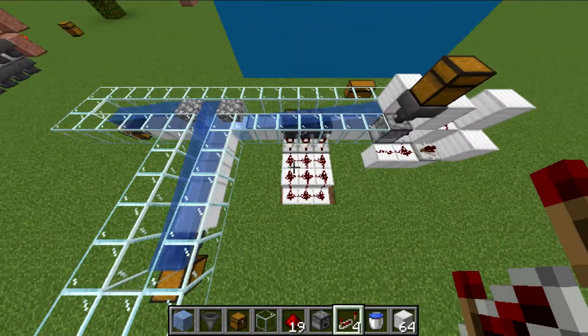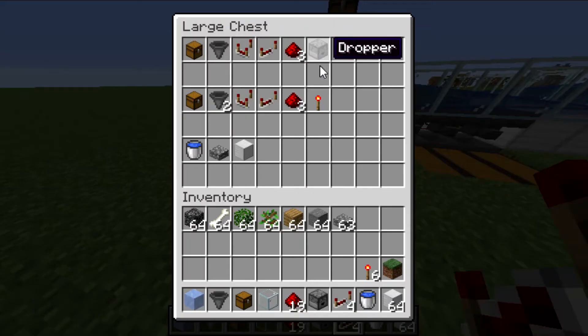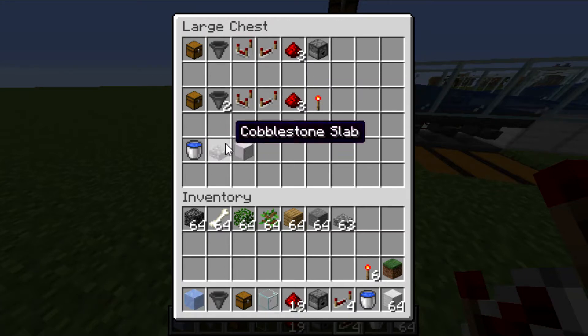Basically it's all controlled by this here. For this first part you will need: for each module — and I'm going to teach you how to do three — so three chests, maybe six hoppers, three redstone comparators, three redstone repeaters, nine redstone dust, three redstone torches, two water buckets, a stack of cobblestone slabs, maybe a stack of iron blocks as well, at least two to three blocks of ice, and some blocks to actually put in your sorting system.